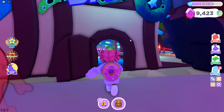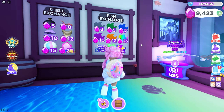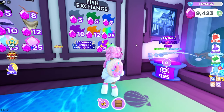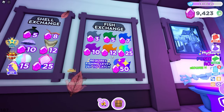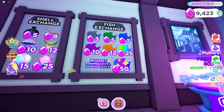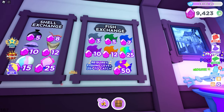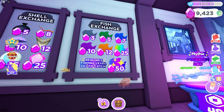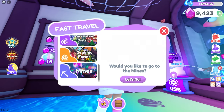So the next thing we wanted to check out was the new prices for the fish and the crystals. I'm going to be honest — I don't remember what the last prices were, but these are the new prices. I wish I took a screenshot beforehand so I can show you guys side by side. But these are the new prices when you sell fish for gems. Let's go ahead and check out the mines.